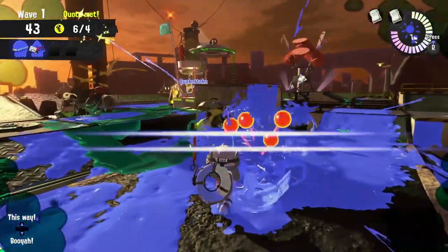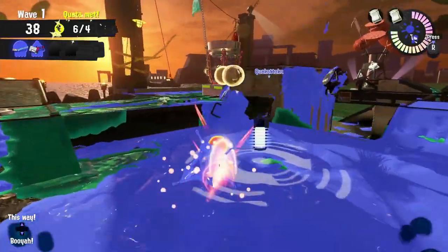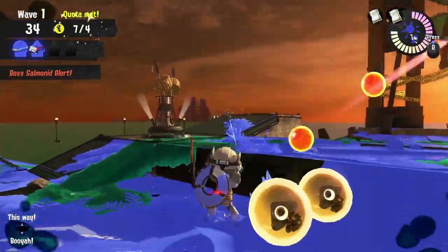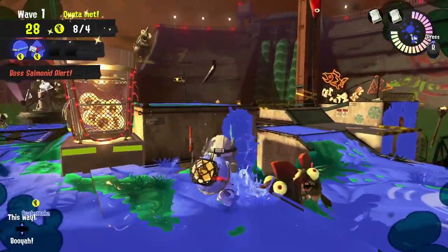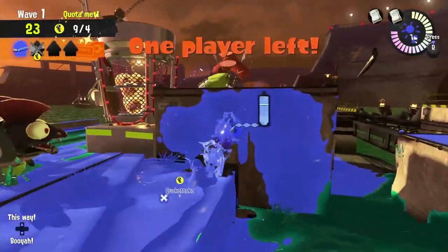This weapon is also very conservative on ink, so if you keep yourself filled up, it'll be easy to have enough ink to throw a bomb to take out a Fly Fish or a Maws that snuck up on you. This weapon's tap shot is quick enough that it's pretty good at taking out Fish Sticks too — choose to either paint the Fish Stick for your teammates, or get on a higher wall and aim to the right side of their rotation, and those tap shots can take them out pretty quickly.